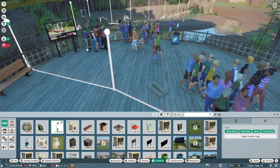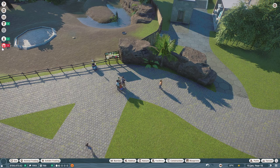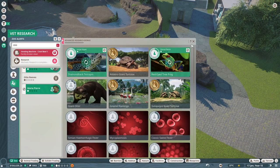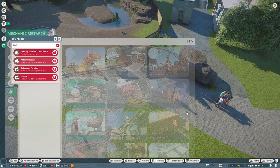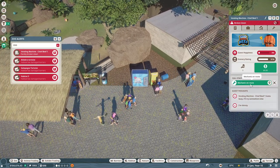So then if we go ahead and set these up, let's double-check we don't have anybody dying here. Research is complete — oh yay! What did we unlock? Red-eyed tree frog! That's great because we can probably put more in their enclosure. We got African theme and aquatic theme. Perfect. Facility broken down — what else is new? Come fix it.